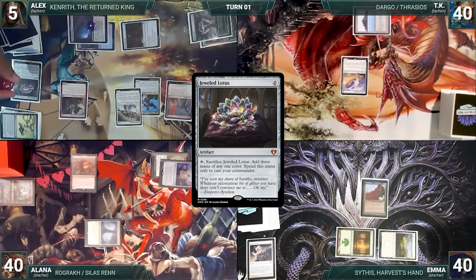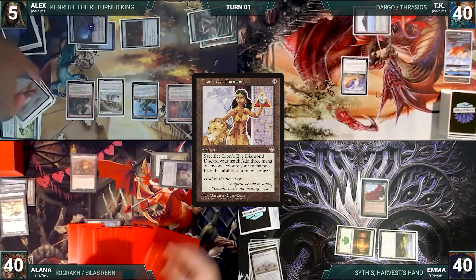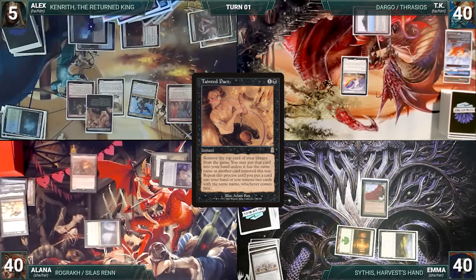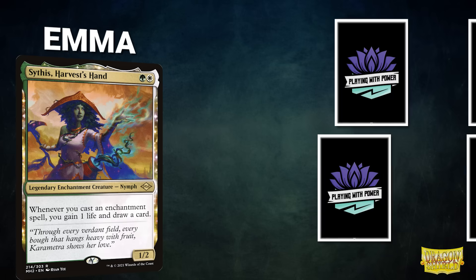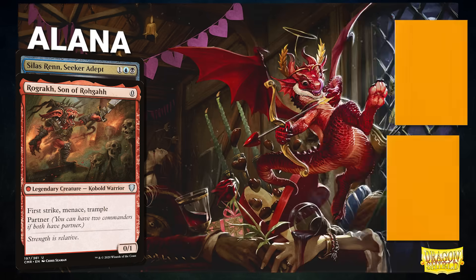Alex uses the one floating mana and cracks his last treasure to cast Windfall — everyone discards and draws 16 cards. He casts Lion's Eye Diamond, cracks LED discarding his hand and adding four blue, then escapes LED again adding four black. He escapes Tainted Pact, exiling his library except for the last two cards, then escapes Thassa's Oracle — Oracle enters and Alex wins Game 2.